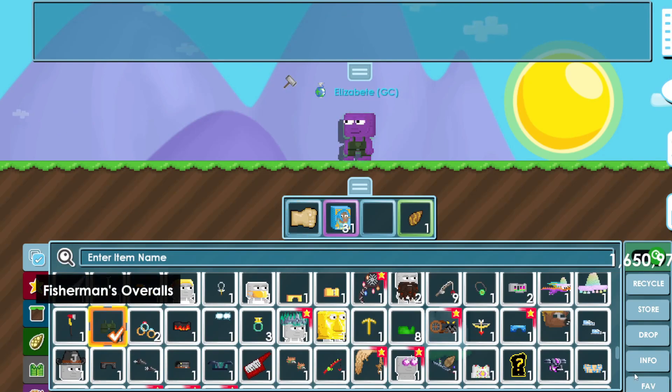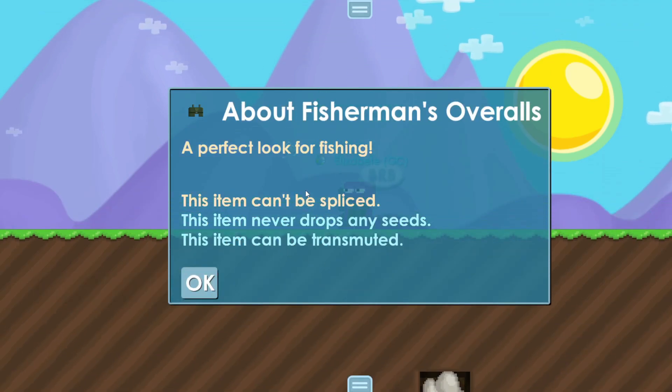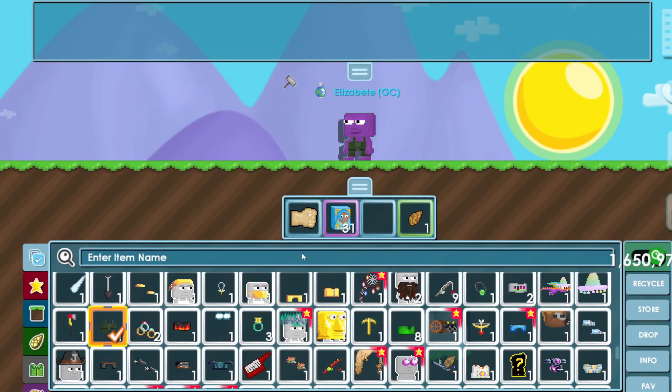They also added a new clothing item called Fisherman's Overalls. The description of this item is: 'A perfect look for fishing.'